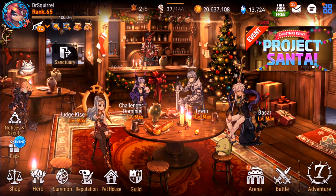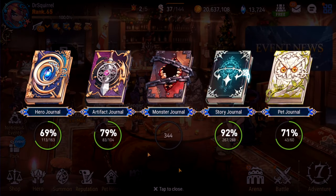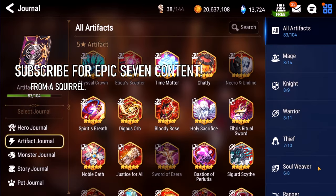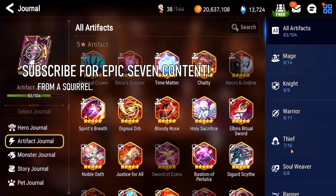Alright, so how is this going to work? I'm going to be going through every single one of the 104 artifacts in the Artifact Journal and assigning them an F to an S rating. An F meaning it's a pile of steaming garbage, an S meaning that it's rigged and you should be using it.